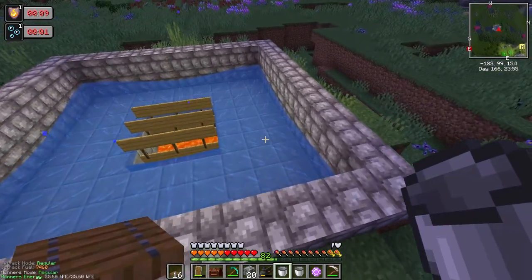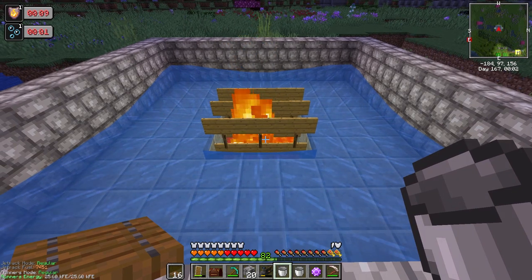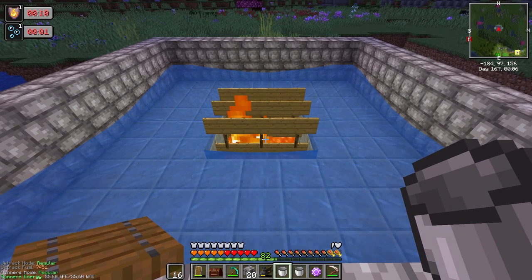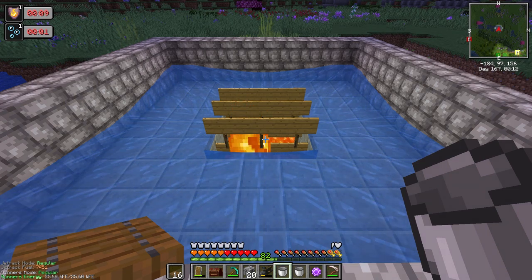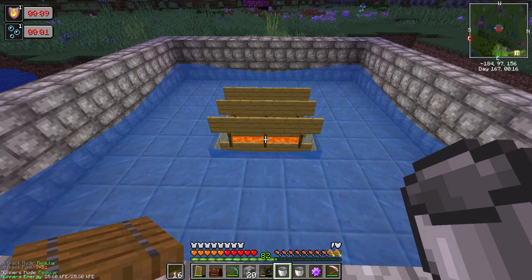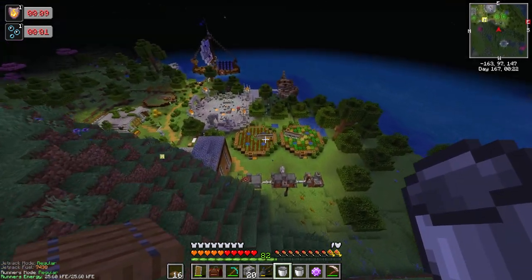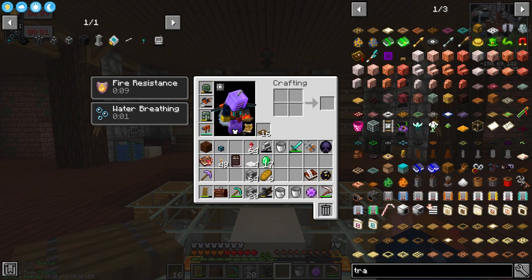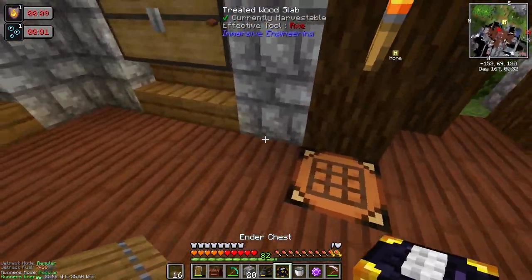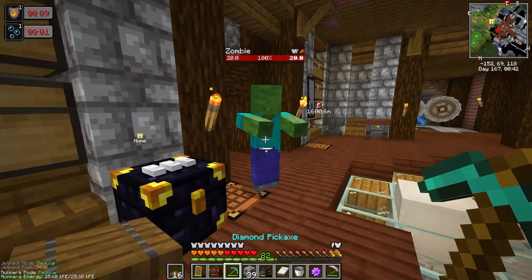What should happen now is the iron golems fall down in here. As you can see, they land at the bottom, and after a while they die. And now what we should have is iron and poppies building up inside this chest. But I don't want them to build up here — I want them to go into our refined storage system.